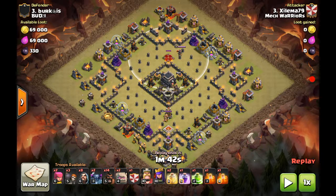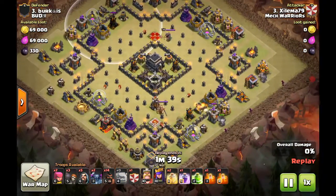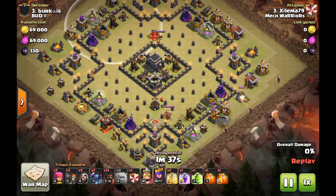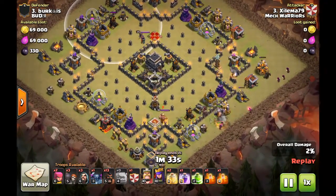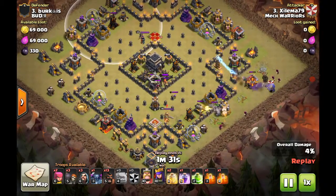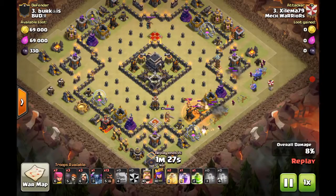The Queen is also badly positioned because she's not protecting anything and she's being protected by no one. As you can see, we funneled the golem and wizards. Using the Pekka and bowlers, you're only loading them on one side, and this right here is used to lure the clan castle.